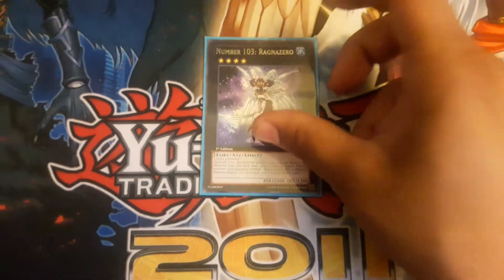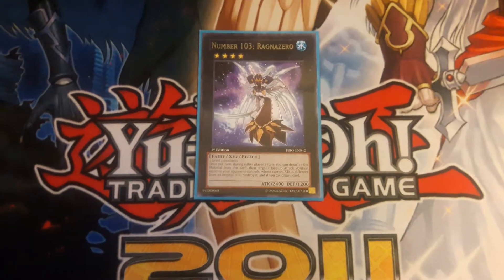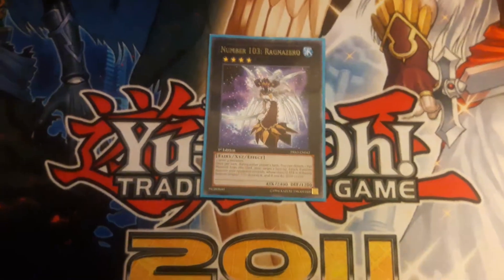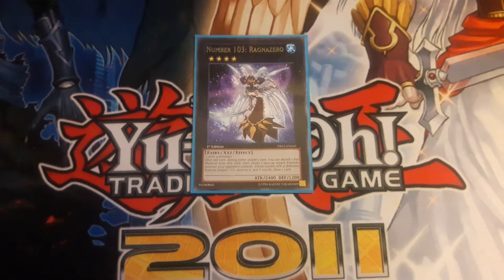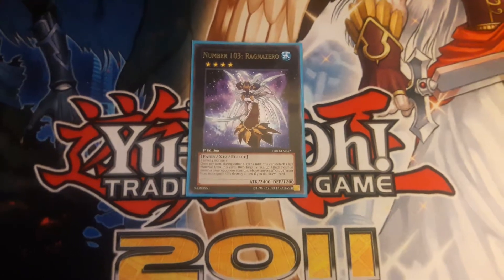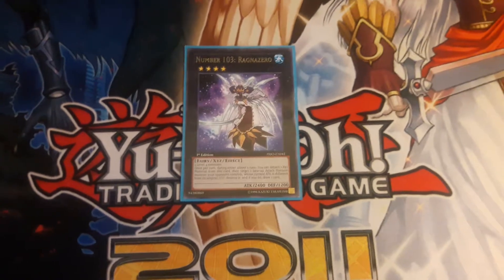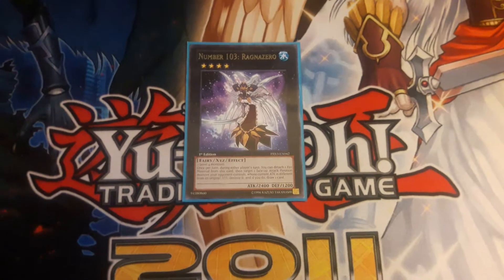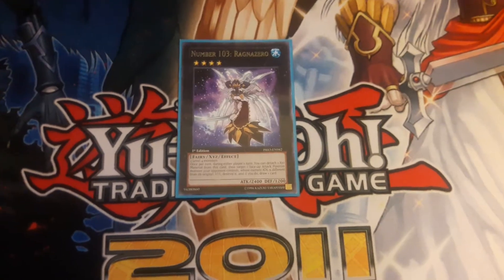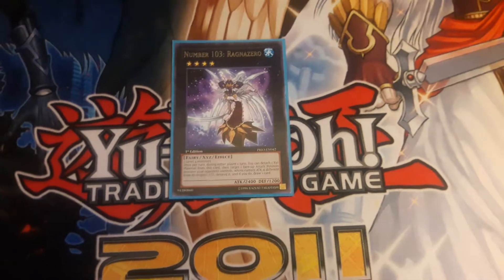Ragnazero - destruction and draw power in the same card. Two generic level 4 materials, and you can detach to destroy one monster on the field whose attack is different from its original attack - so anything affected by a field spell, equip spell, or any modification is a target. When it gets destroyed by this effect you draw a card, so you pop their monster and go plus one. At 2400 attack it's a really good body for rank 4 - definitely run him, probably run two.